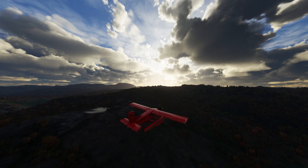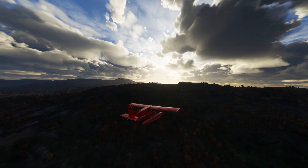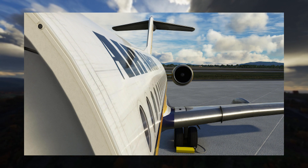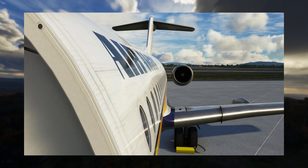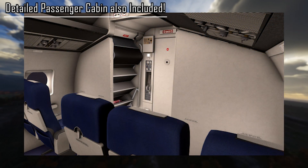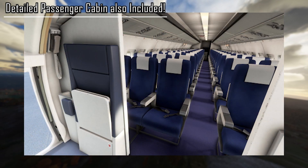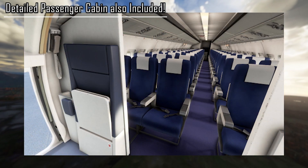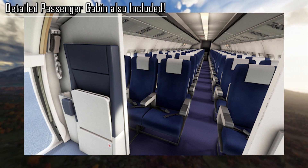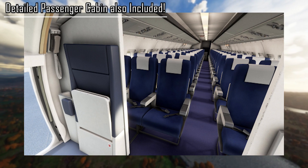With the externals covered, let's get into the aircraft and look at the internals. We're boarding via the air stairs with a great view of the wing, engine, and T-tail. A detailed passenger cabin is included, with overhead and sign lighting that can be controlled automatically or manually — so it's not just a polygon model of the cabin; you can control interactive elements within it as well.